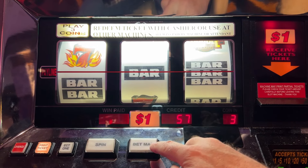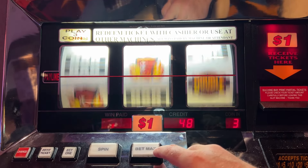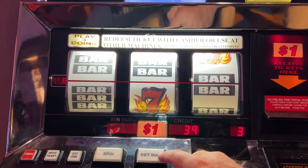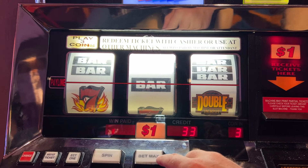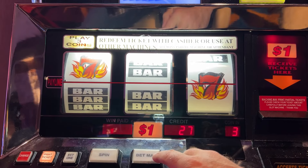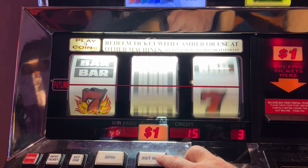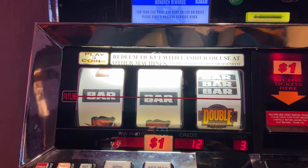Alright guys, that was spin number 15. I don't think I've had one hit yet on this machine. Five more spins to go on this one, now we're moving over. Alright, last spin, now we're moving over. First machine: zero hits on 30 spins. Let's move over to the next one.